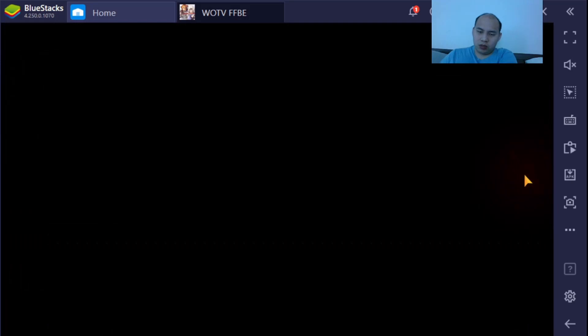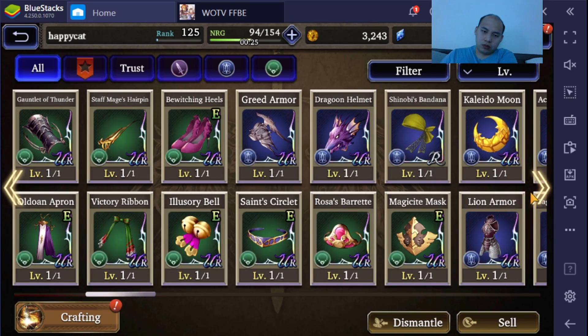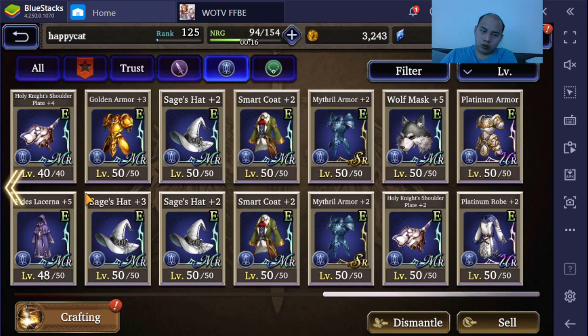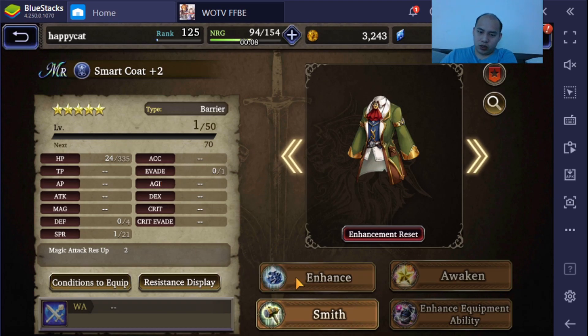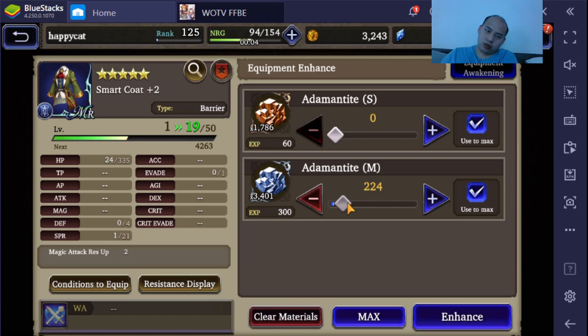After this, I'm gonna go over some of my esper builds as well, cause I don't think anyone ever runs esper builds. Smart Code — already reforged it. I really shouldn't go that hard on this, but I don't know when Smart Code is coming back for me to go plus five, so I'm just gonna run it here.